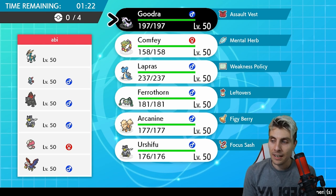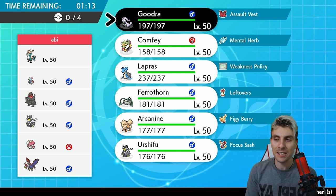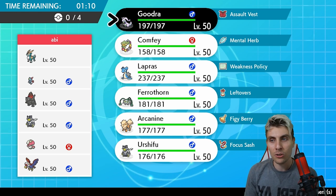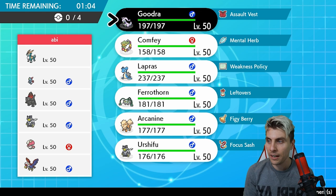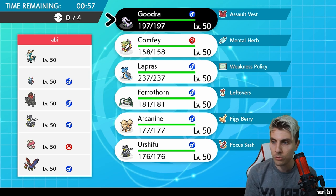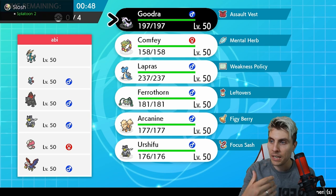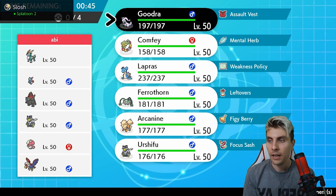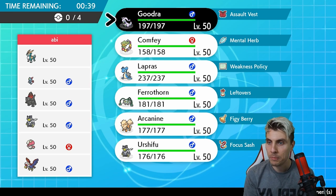Our first opponent has a series six legal team - very reminiscent of the Sneasel-Coalossal-Corviknight team we already featured on the channel this week. This is going to be very tricky for us, particularly because we really want our trick room up, but without the focus sash on Comfy - we opted for the mental herb - they're going to be able to get their Surf or Beat Up off and do big damage early on.